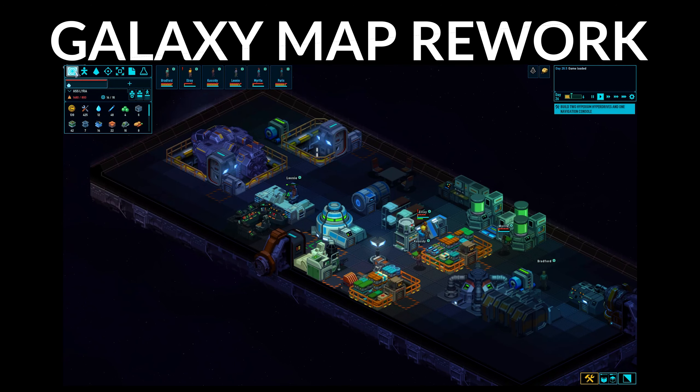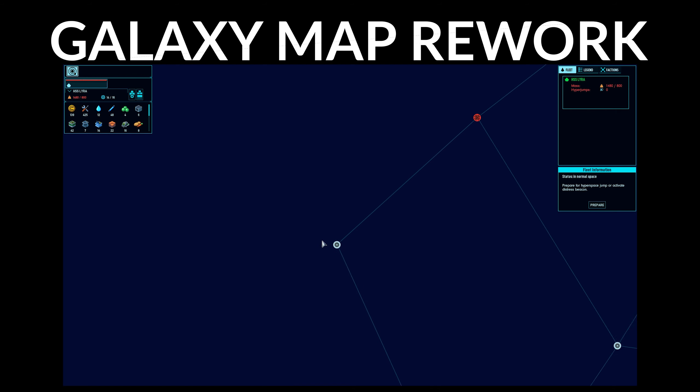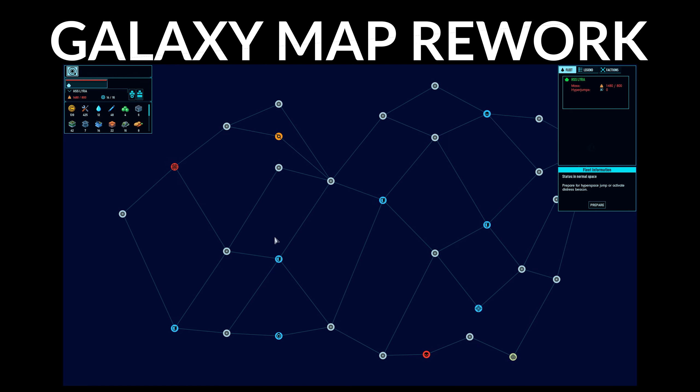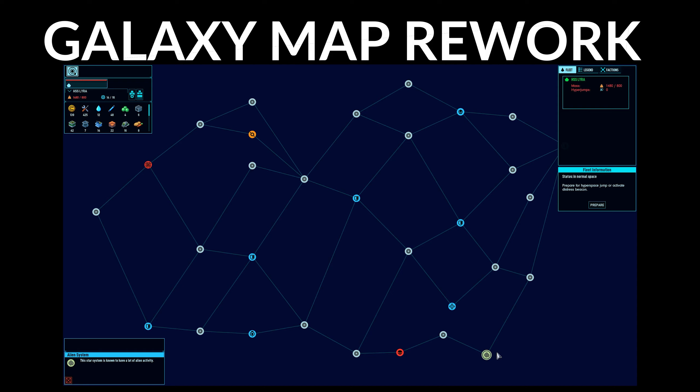The linear galaxy map is no more. Behold the procedurally generated node-based lattice. Star system clusters are grouped by primary faction control, or lack thereof, and are comprised of multiple systems in those clusters. You'll note one new faction — the aliens — and we'll experience that one together in my next series.